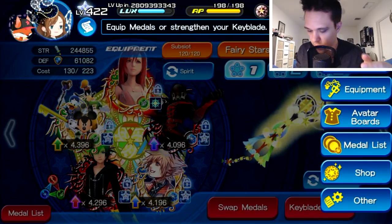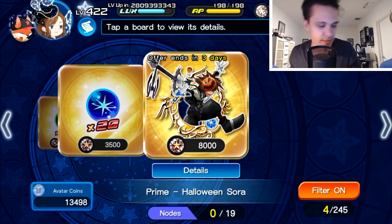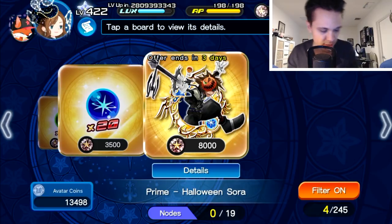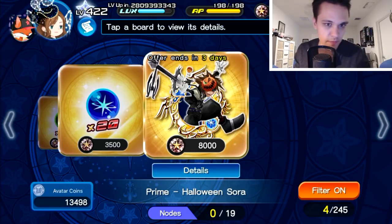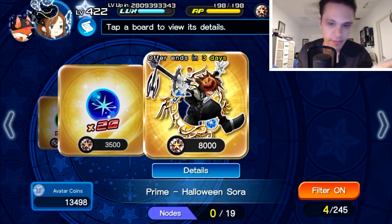Now let's talk about whether it's worth pulling — the banner versus the avatar board that came alongside it. This is the first time we've had something like this, where we can choose between a banner for the medal compared to just an avatar board. Getting the avatar board is going to save you a whole lot of jewels. Getting a seven star version from the banner alone costs 1,500 jewels, whereas the avatar board is 8,000 — wait, actually you're saving 7,000 jewels doing the avatar board instead.